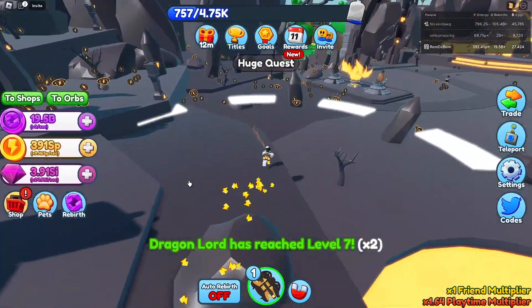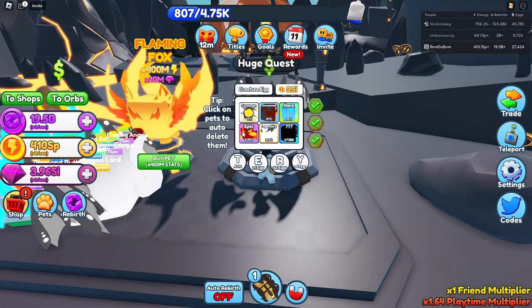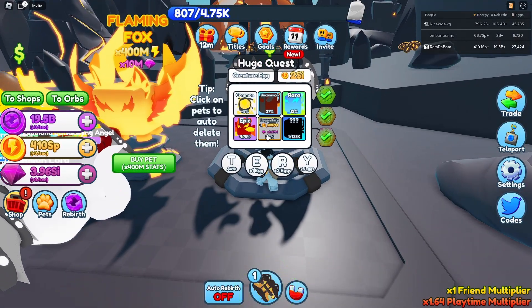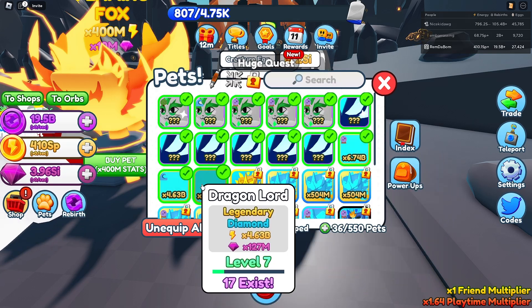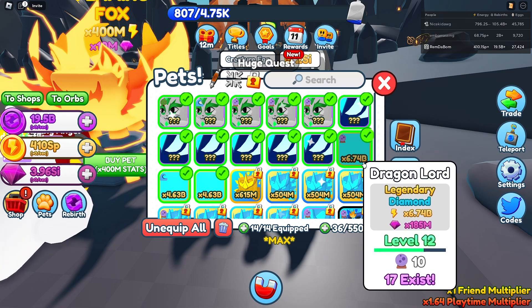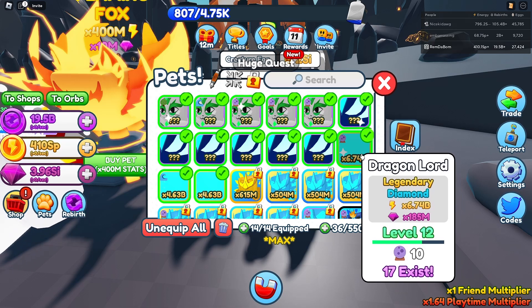Here in the best world, there is this egg — the creature egg — at 2 SI, legendary seven, and it's a one in 100. The rest of the pets on my team, besides my own pets, are actually diamond dragon lords, and as you can see they're doing 4.67 billion guys.